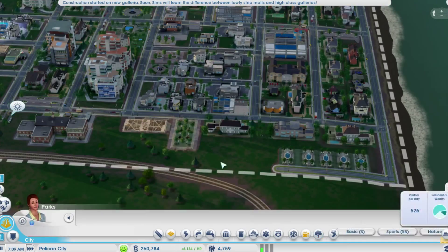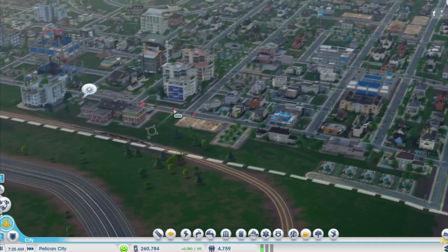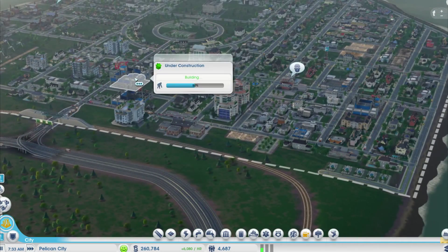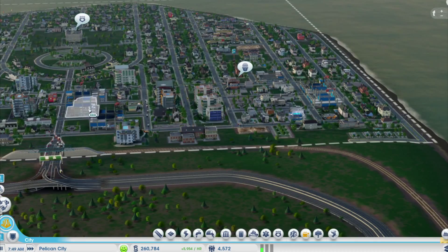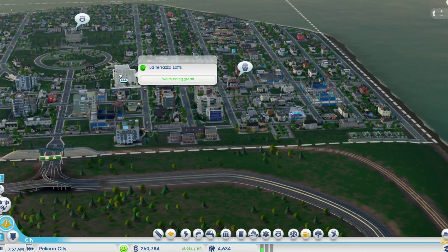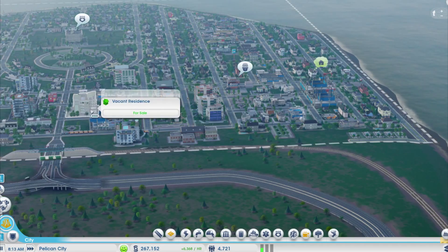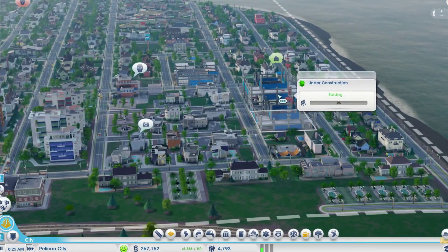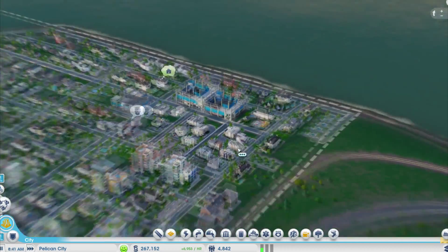Alright, looks good. These people are making a lot of upgrades. Some people are upgrading to higher-density residents, like these ones over here too. Looks like these are some new apartment buildings coming up.